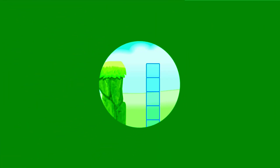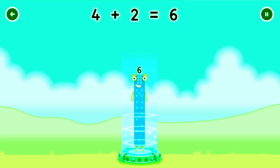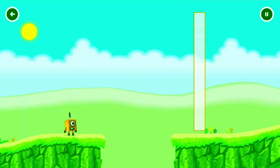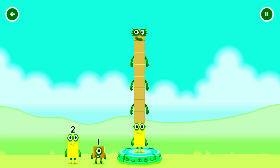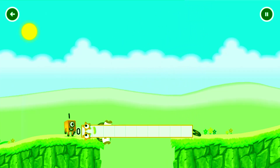Tap to start. Add number blocks to make 6. That's right — 4 plus 2 equals 6. I am 6 in the mix! How can we add number blocks to make 10? Drag number blocks into the middle. That's right — 2 plus 8 equals 10.